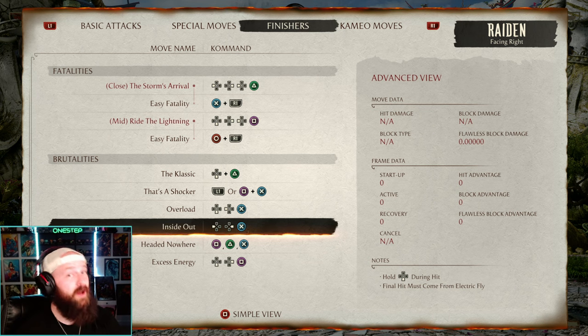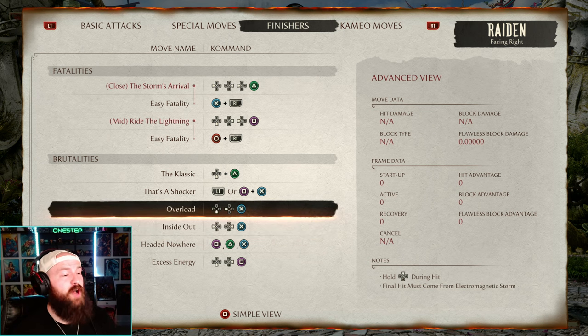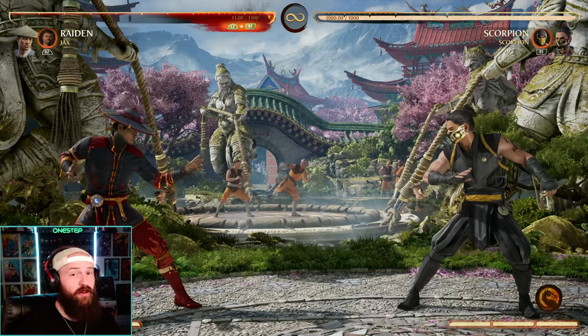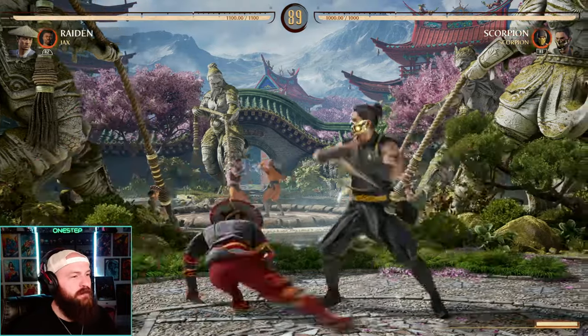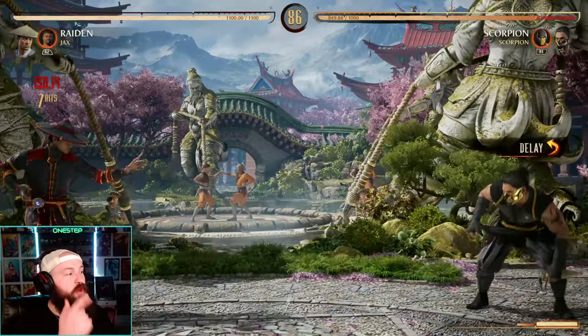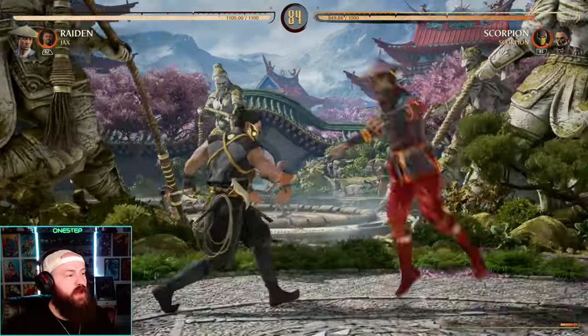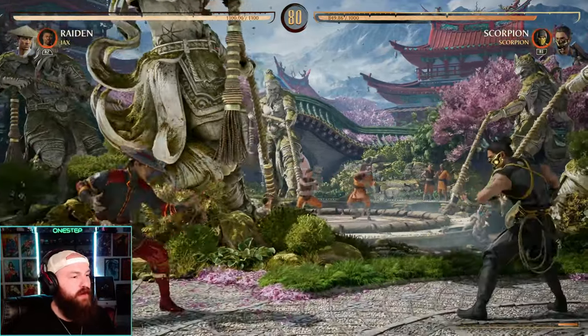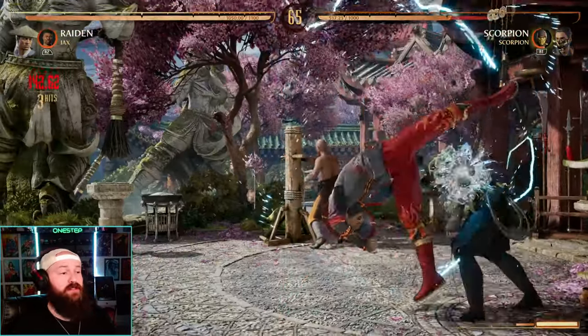You'll probably find that you can do some brutalities more of the time than others. For example, this Overload — our down back three — all we gotta do is hold up during this hit, make sure it's the last hit, and we'll do a brutality. To show you how that one looks, we can actually use that move in a combo. It does 150 damage, so as long as our opponent's health is beneath that and we know it's going to be our last hit, we can make that our brutality. We can even do that in longer combos as well.